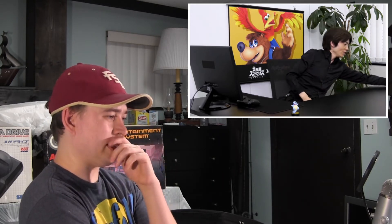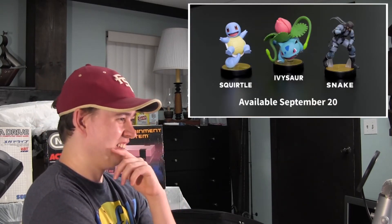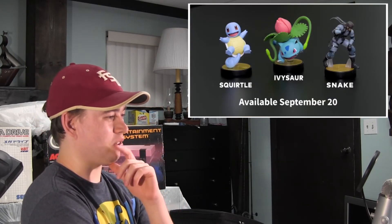A new set of Amiibo will soon be available — I think it's Squirtle, Ivysaur, and Snake. They will each be available on September 20th. Right around the corner! The software update including the Banjo and Kazooie DLC will be available today.